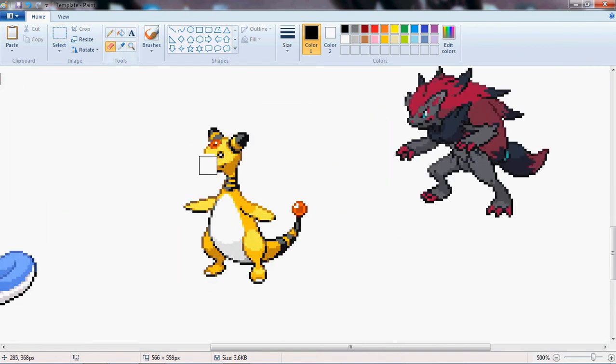Zoom in a bit and completely decapitate him. There we go. Take care of his tail too — we don't need that. Looks like a Yoshi almost. And we want to get rid of those here. Splicing is so easy.